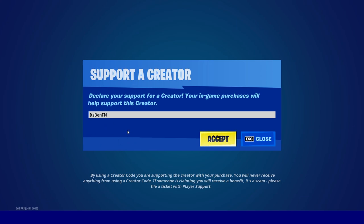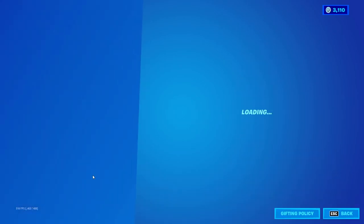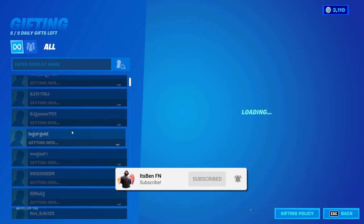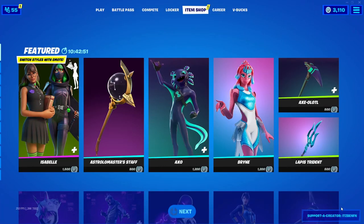And of course don't forget to use my support-a-creator code, it's Benefen, hashtag ad, hashtag Epic partner. The new gift design — I think it actually looks pretty awesome, because now you can search up people that you actually want to gift. So it is pretty sick guys. Let me know what you think of this new gifting animation in Fortnite.